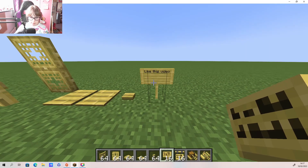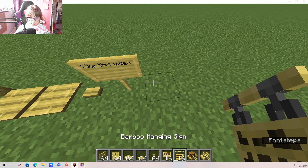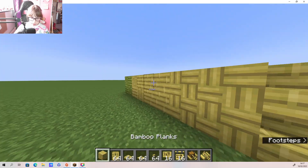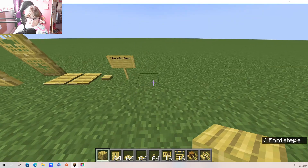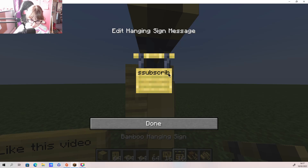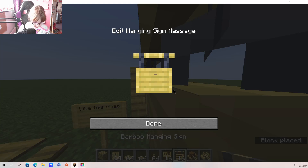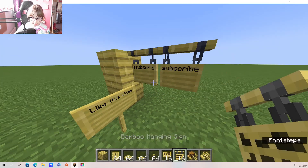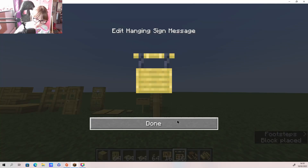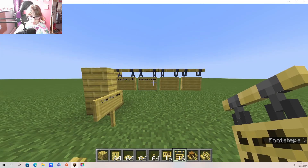Don't judge me for doing this. We have the bamboo hanging sign - let me just place this. They actually look really cool! Wait, you can make like a washing line with these - the bamboo kind of looks like a washing line. Oh I like that!